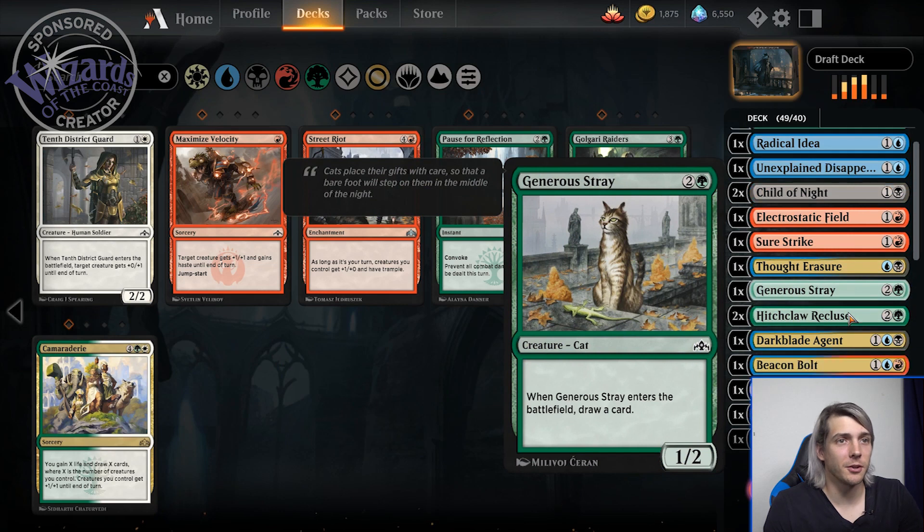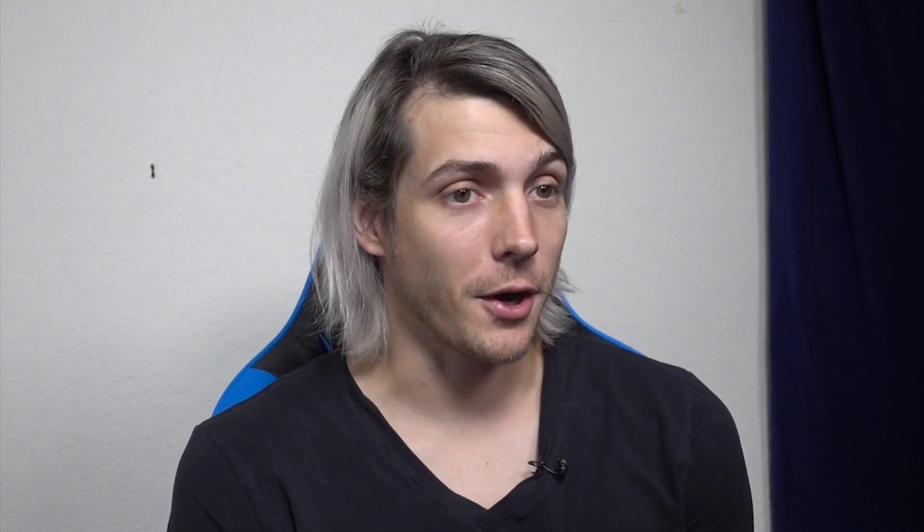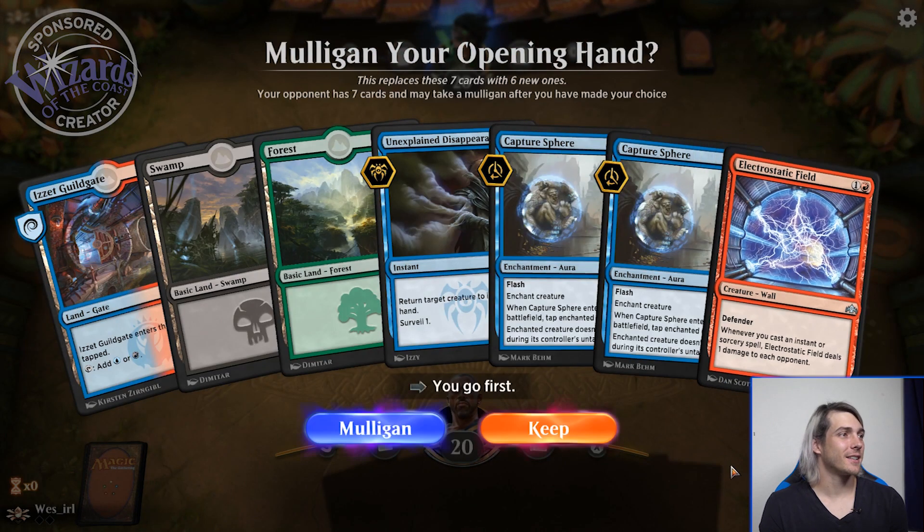We're gonna need surveil, we're gonna need mana fixing, we need everything. Anyone who knows Magic is like, what are you doing? Five color deck, go! We have three Gateway Plazas, we can make this happen. Oh no — this is our deck. Oh god, what have I done? This is an absolute mess. Night Veil Predator — if he gets on the field, it's like over. You know what, we're going with it. Five color draft deck. This is dumb, but it's still fun.